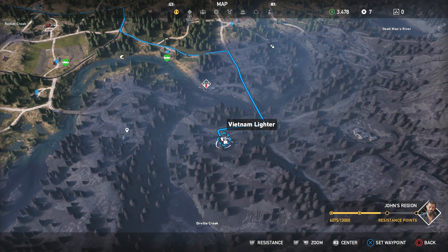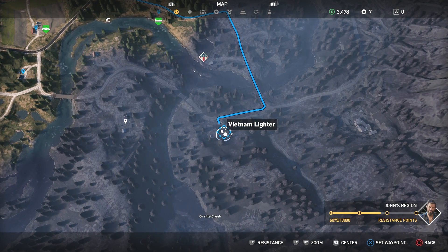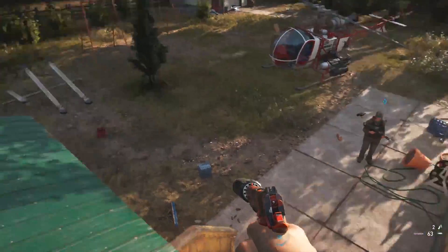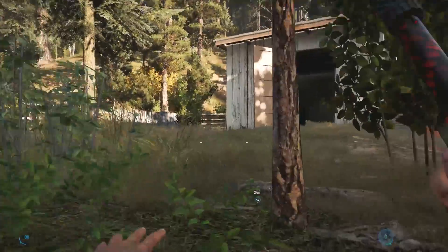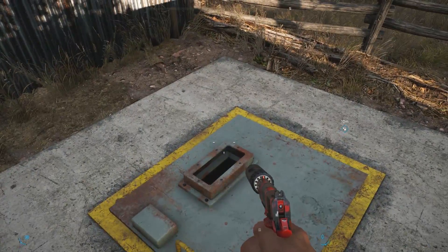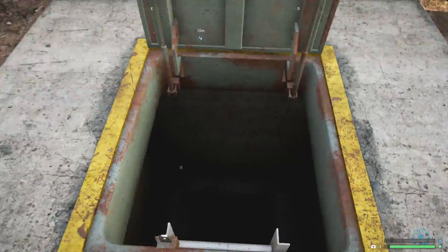The second lighter is here. This is a little southeast of Falls End, near Oroville Creek. Once you get to the location, open up the hatch, go down, grab the lighter, grab the skill book, grab anything else you want, and then get back in your chopper.